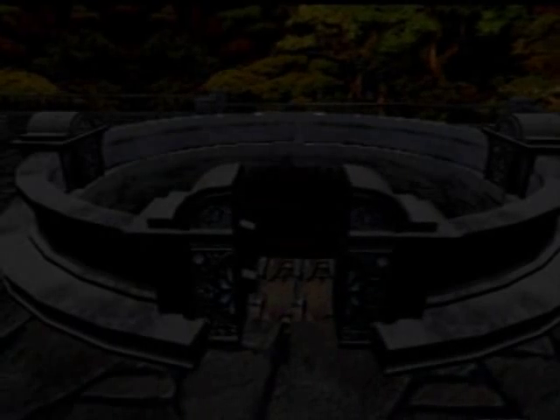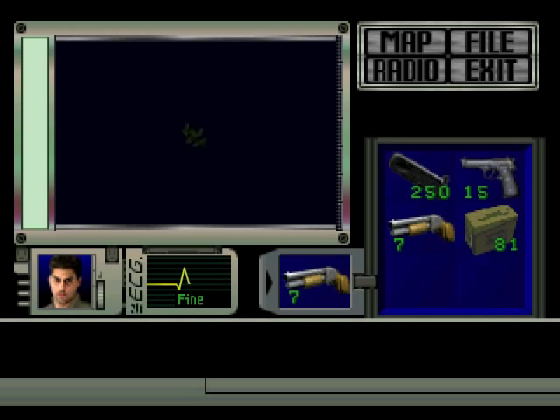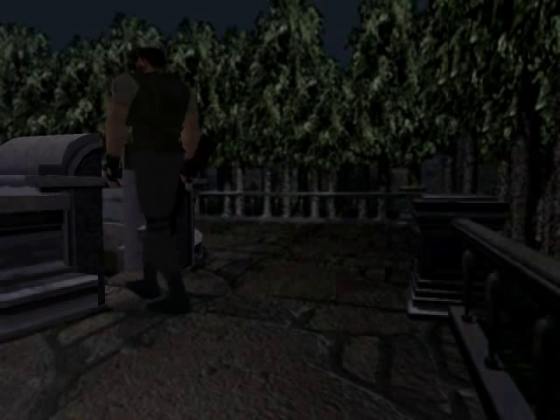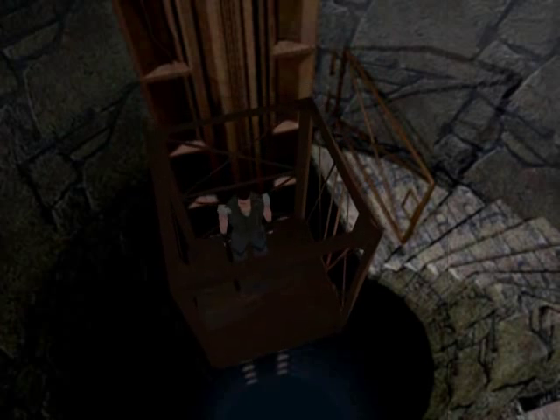The water drains and the fountain opens. Since I'm on yellow health, I'll grab a green herb. Smoke it, Chris — don't be afraid, it'll make everything better. He automatically walks down the steps to this elevator. Going down.